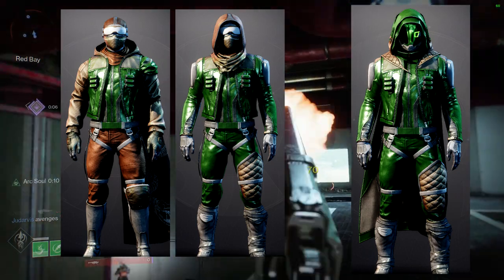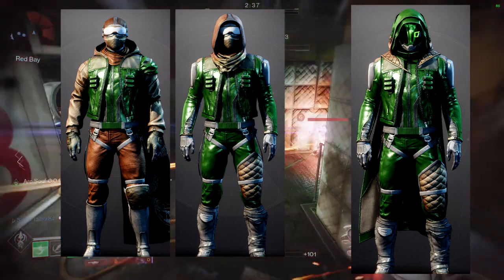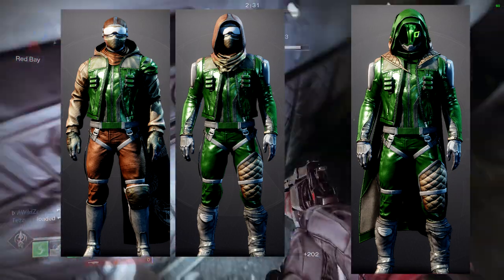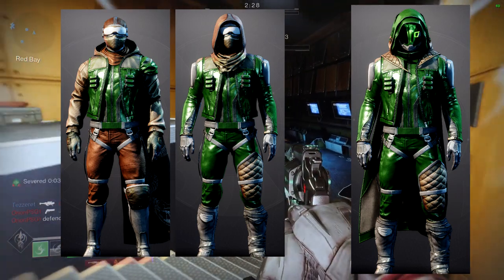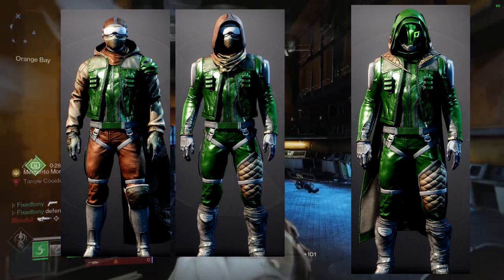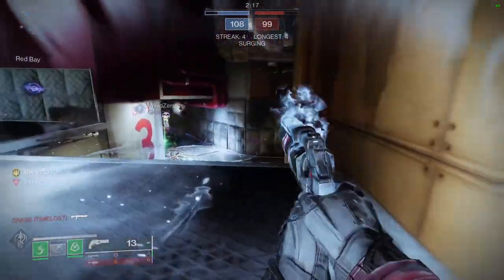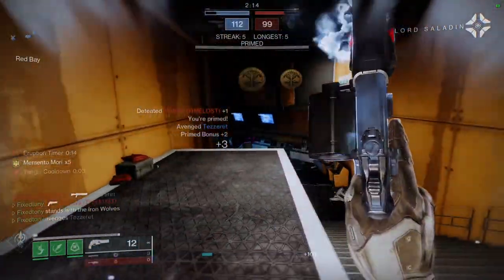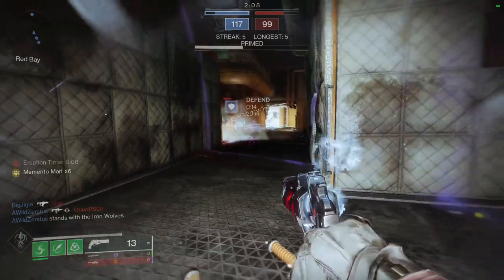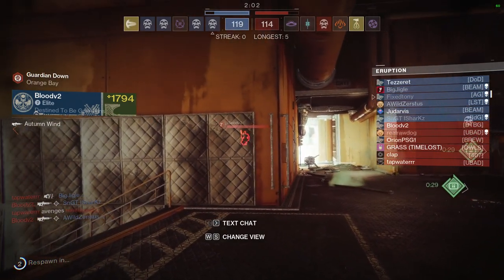I think I prefer this shader on cloth armor over plate armor — the green is really strong on cloth. The fashion set on the right is what I'd typically go with for cloth. I'm not using a cloth helmet since there isn't one, so I kept everything one consistent color. The more I use this shader the more I like it. Even with plate armor I can find ways to make cool sets, but it's just one of those shaders where other Iron Banner shaders have set such a high bar.